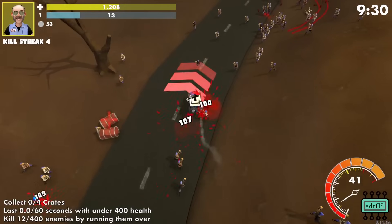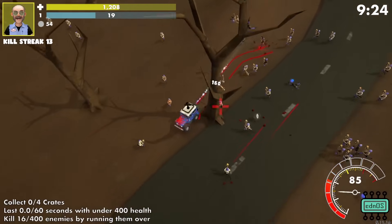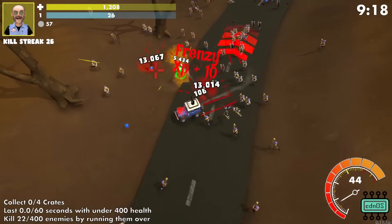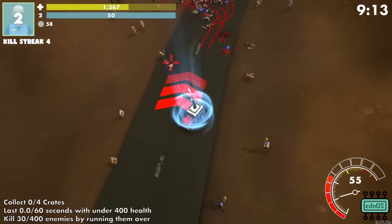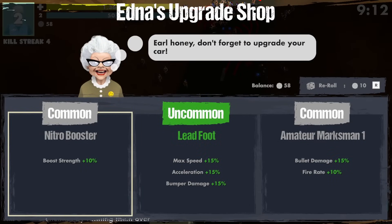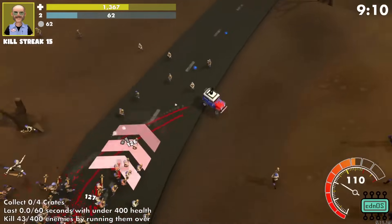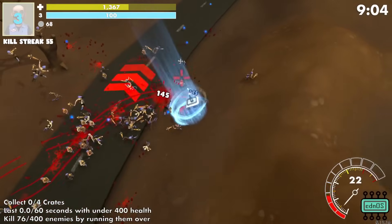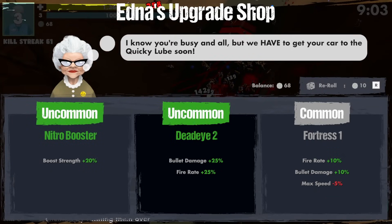I wanted to see what my high speed could be on this road with all those boosts. That was pretty good. Bullet damage and fire rate — that's pretty good. Let's try to focus more exclusively on the gun this time. You got the quest for running over 400. Well, I mean, I'm still doing it. But once that quest is done — bullet damage and fire rate. Boom.